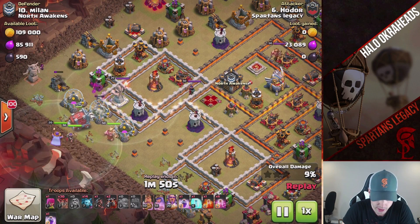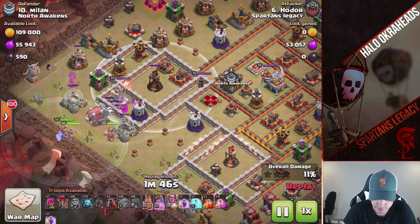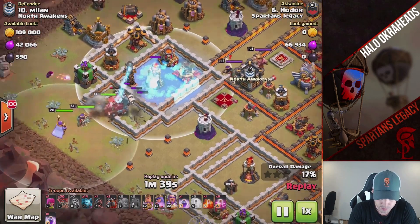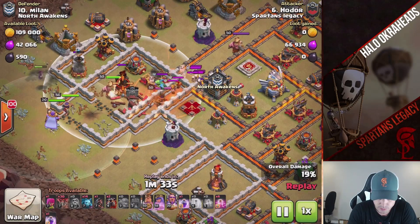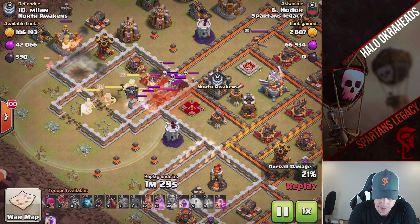I like the freeze — way to go, Hodor. He's going to freeze so the ram stays alive. Very smart. Is he going to rage up here? There goes the freeze — nicely done. He's going to use a grand warden. Ram will die now, king will lock on. Very nice warden ability right when things were getting tough.